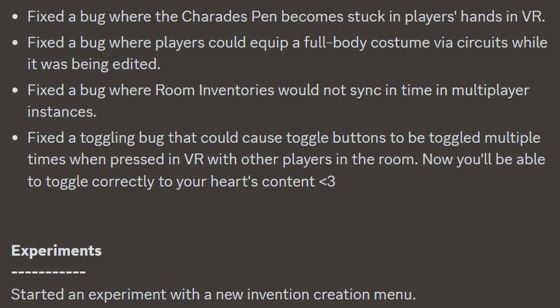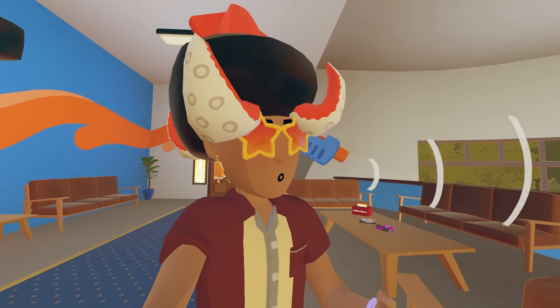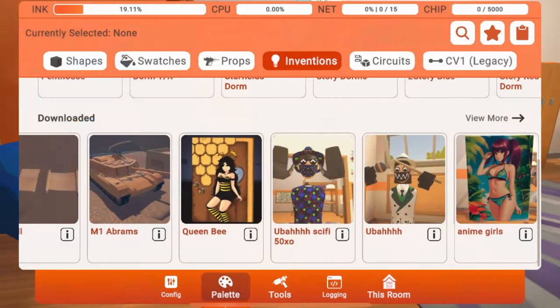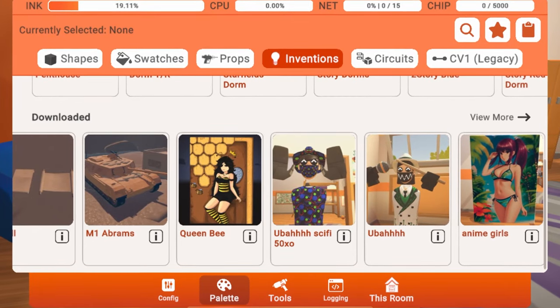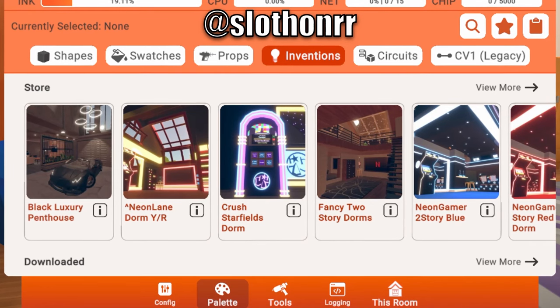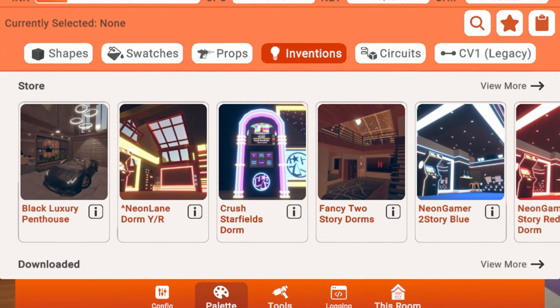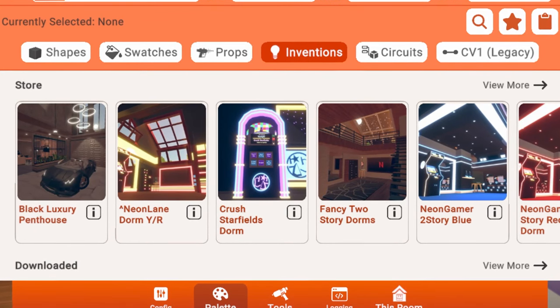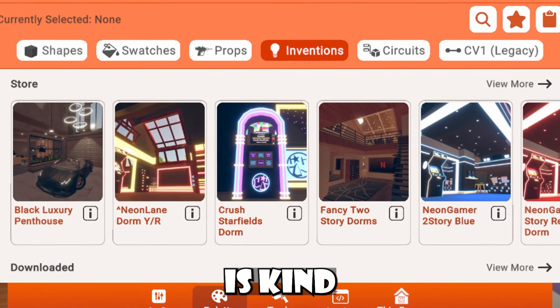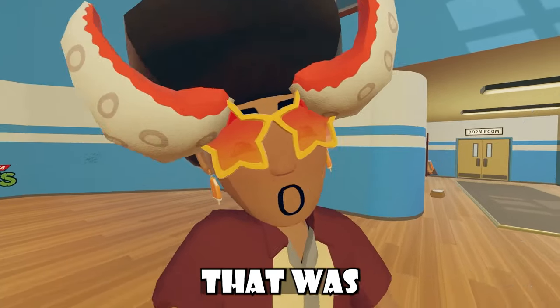There's a little portion for the experiments tab where they talked about starting an experiment with the new invention creation menu. Players have been noticing that inside their Maker Pen palette UI, they're seeing a new downloaded carousel showing all their downloaded inventions. They've also seen another carousel that says 'store,' which allows them to see inventions they can actually buy on the store. Having to go out of your palette and switch onto your UI for this type of stuff honestly sucked — this is kind of a W experiment in my opinion. And that was our update.